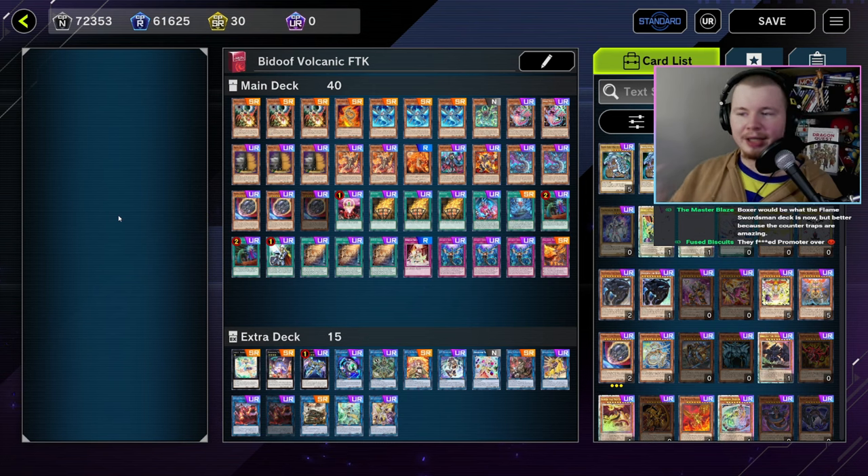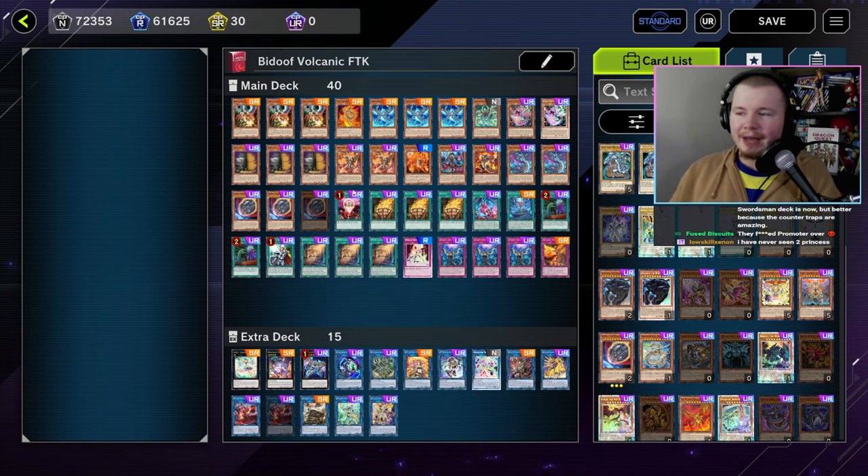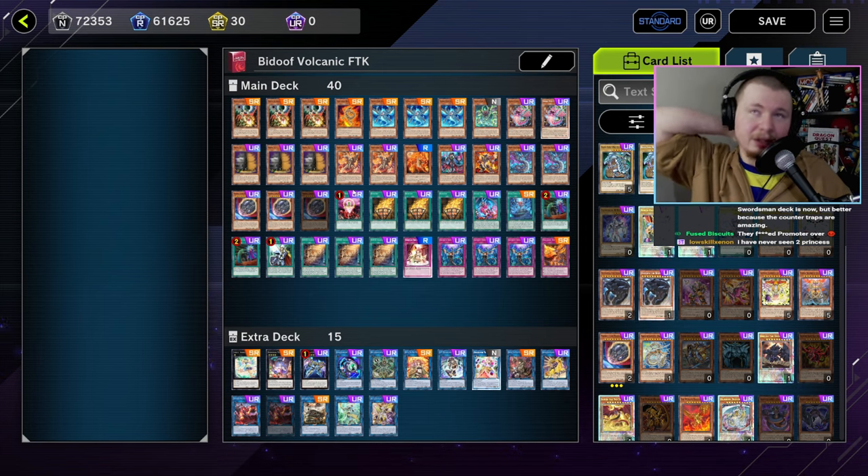Next up we have the Volcanic Snake Eyes deck from Bdoof — it's an FTK deck. I already showcased this on the channel but I'm including it in this video to be all-encompassing. I think the FTK deck is genuinely tier one in the game right now. It's not a significantly weaker Snake Eyes — maybe marginally — and it even has some advantages over Snake Eyes.